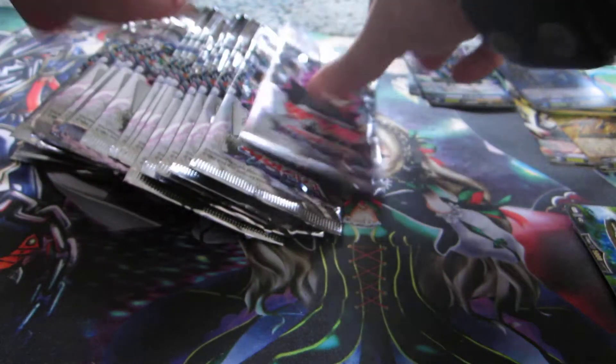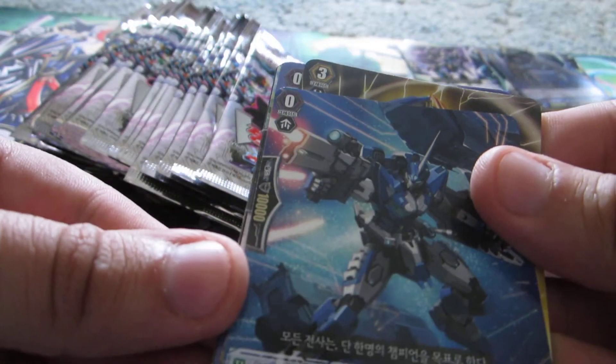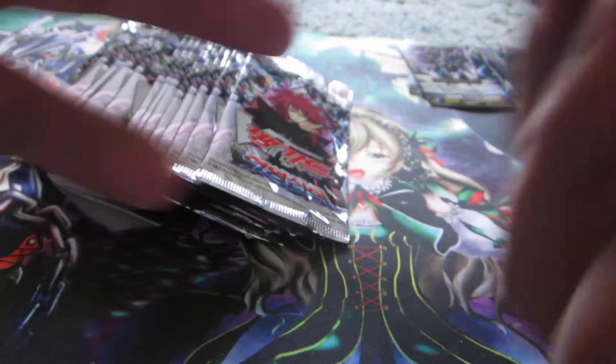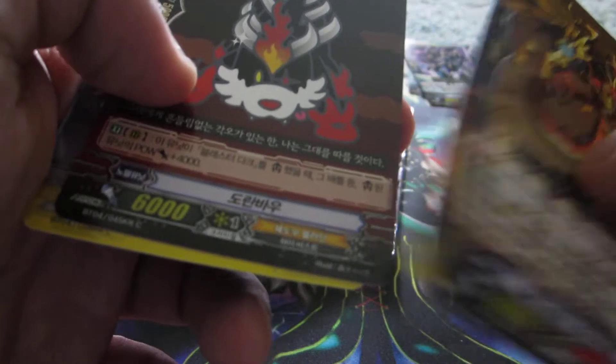Hey look, there's Blaster Dark — that's pretty nice. That's cool back-to-back like that. I'm not sure what that is; it's probably a Nova Grappler, probably one of the starting Vanguards for them. I'm not sure on everything in this set — I just know Dimensional Police, maybe a few Kagero cards, like that one, because I know my fiancée is looking for that.